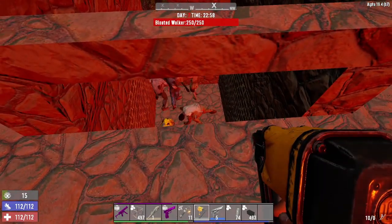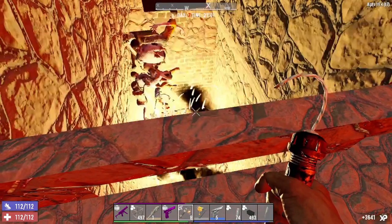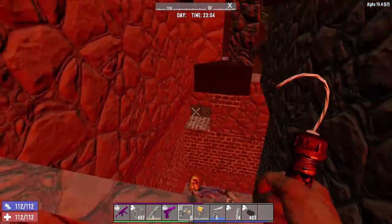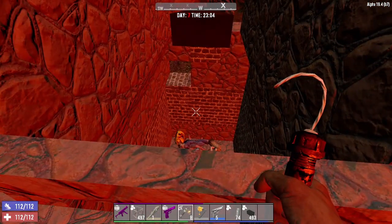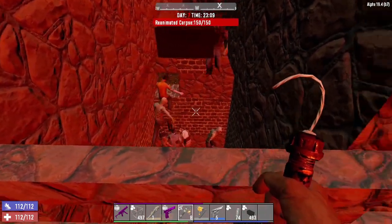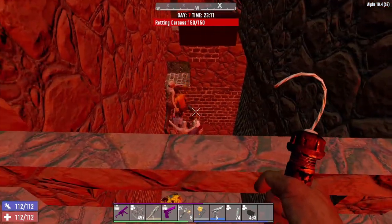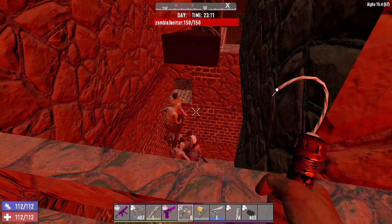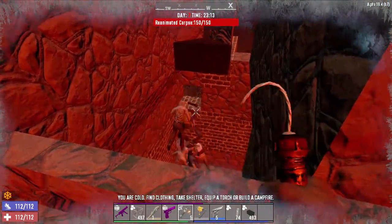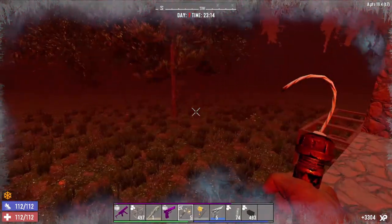I'll show you how to do a funnel here with the pipe bombs — it's very nice. We've only used 12 pipe bombs so far. You can see a very clear pattern on how to do things. Make sure to upgrade everything as much as you possibly can. This still shows you how simply you can deal with the first horde.